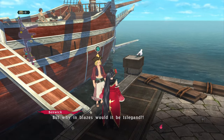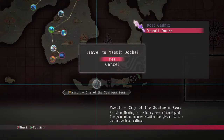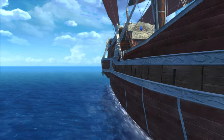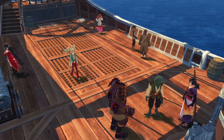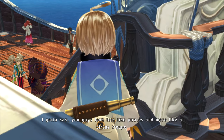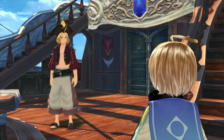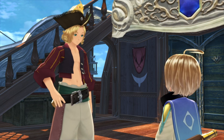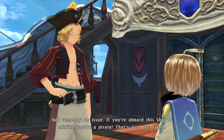Let's head on over. Wine Blazes would be Eilgand. Assault docks. Something happened in the middle of the ocean. Are we being attacked? I gotta say, you guys look less like pirates and more like a circus troop. Are you alright with having demons on board, Benwick? Not remotely an issue. If you're aboard this ship of misfits, you're a pirate. That's just our creed.